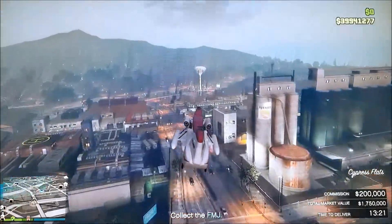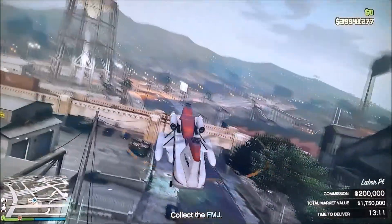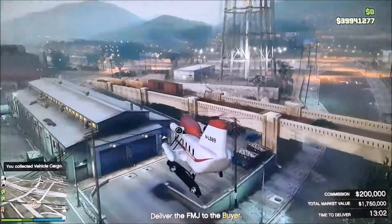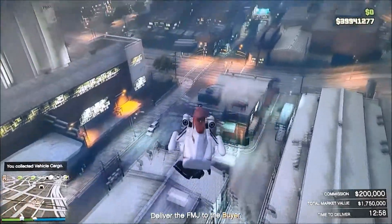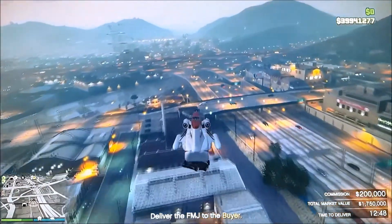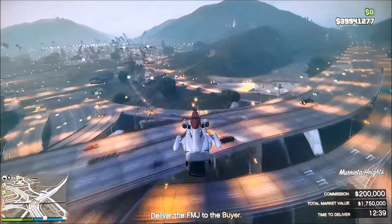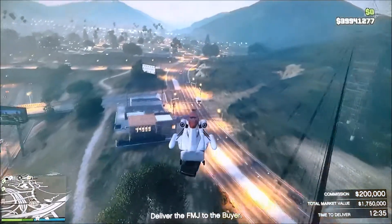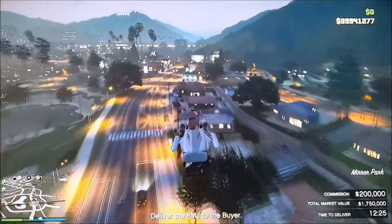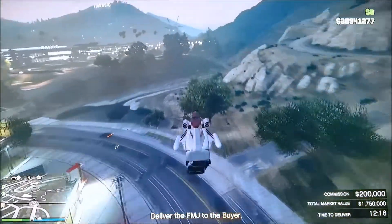The cheapest Cargo Bob is $1,750,000, which is a big investment, but it's worth it because you can deliver vehicles faster and pick them up easily. An extra tip: don't grab the Cargo Bob first and land it near your vehicle warehouse, because it'll destroy your personal vehicle when you go in to sell. Instead, go into your warehouse, initiate the sale, then go pick up the Cargo Bob.